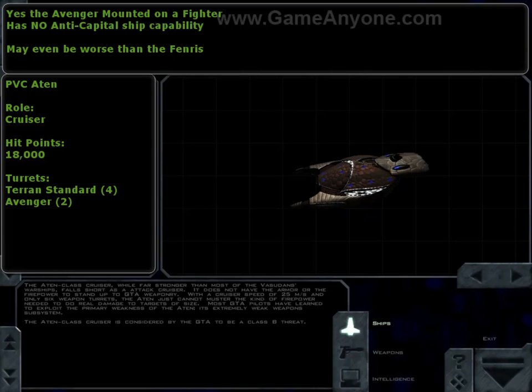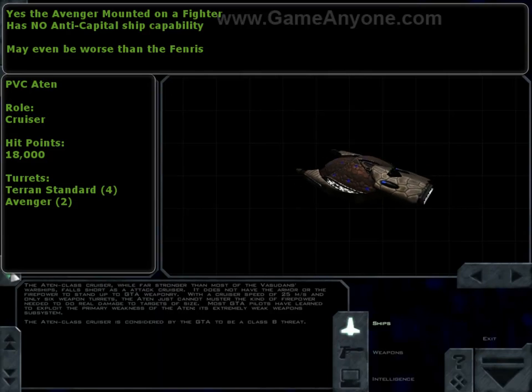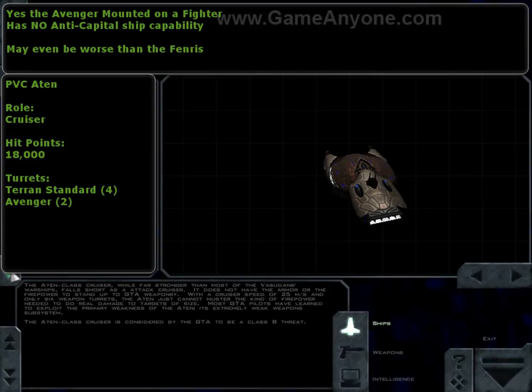The Vasudans have been at it again, and this time it's the PVC Aten, named after the Egyptian god of the disk of the sun and an aspect of Ra. Unfortunately it didn't do its best job with this ship — it's the Vasudan equivalent of a Fenris, but where the Fenris is armed to the teeth, the Aten has peashooters. The only thing it has going for it is a large amount of hit points. It can't defend itself against cruisers or fighters, so really all it does is take up room in space. Probably the weakest cruiser in the game.